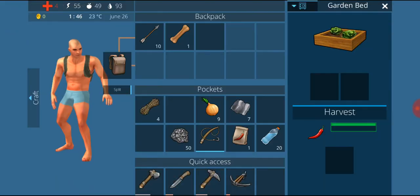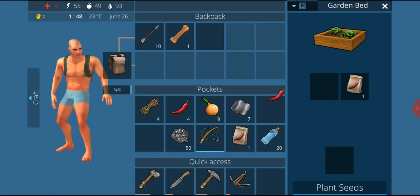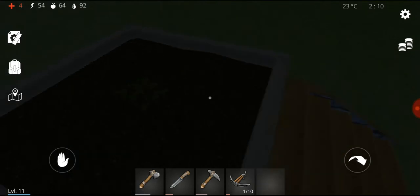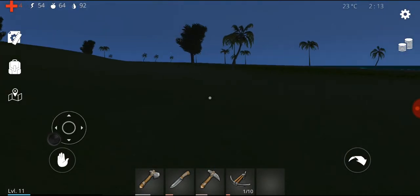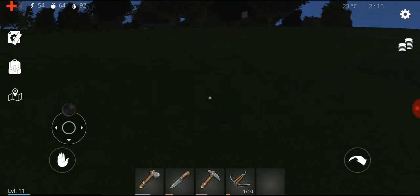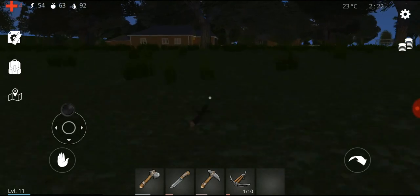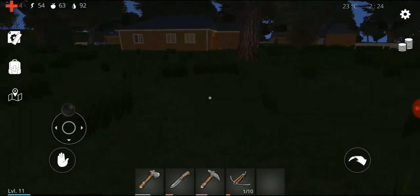So I might as well plant them back. We also got some of these peppers — so what do these do? Let's use one. Oh, they restore your food, not by a whole lot though, but I guess that's fine. The carrots are also gonna take some time to grow, but yeah, we are now fully sustainable, making our own food, because food is kind of a problem for me since I don't really want to go out hunting all the time.